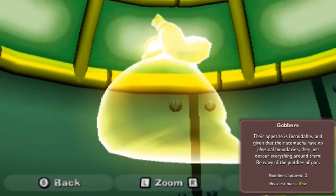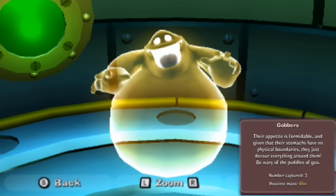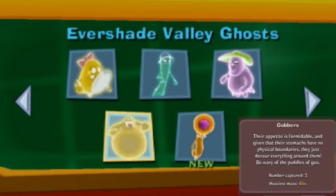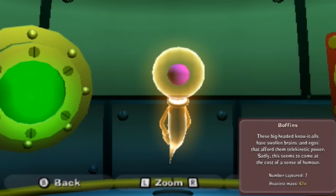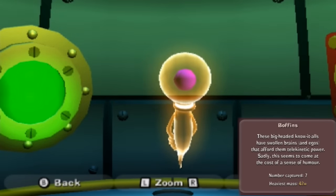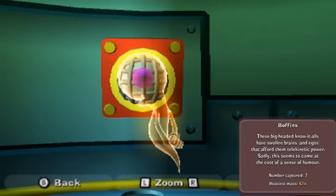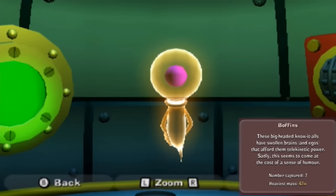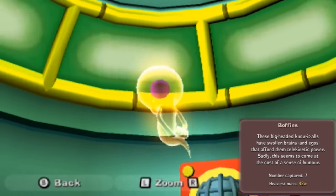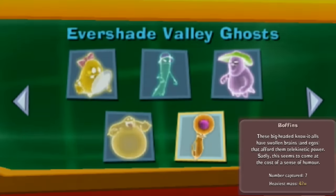Gobbers. Their appetite is formidable and given that their stomachs have no physical boundaries, they just devour everything around them. Be wary of puddles of goo. We've captured only three of them - 46 W's. And Boffins - these big-headed know-it-alls have swollen brains and egos that afford them telekinetic powers. Sadly this seems to come at the cost of a sense of humour. We've captured seven of these - seven technical mini-bosses.